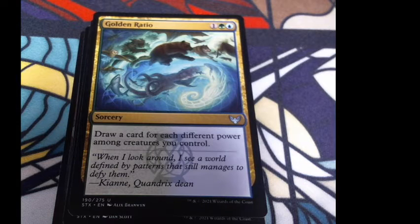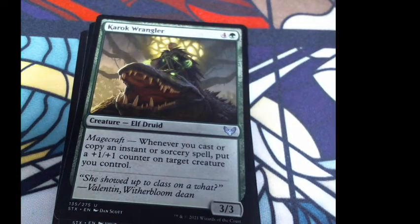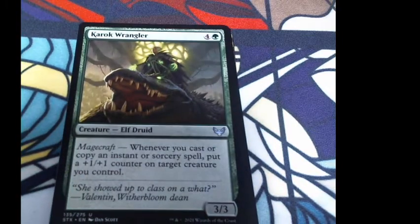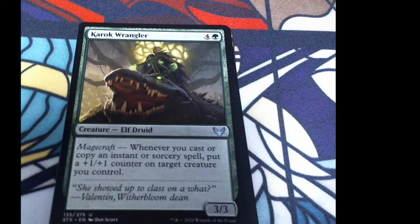Golden Ratio: draw a card for each different power among creatures you control. Flavor: 'When I look around, I see a world defined by patterns that still manages to defy them. Kian, Quandrix Dean.' Then Karak Wrangler — it's an elf druid with an alligator thing. Whenever you cast or copy an instant or sorcery spell, put a +1/+1 counter on target creature you control. Four colorless and a green for a 3/3. Flavor: 'She showed up to class on a — what?'